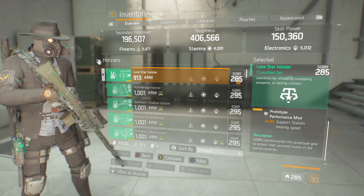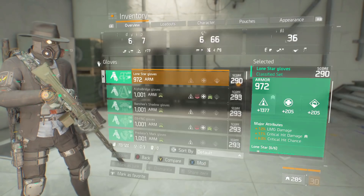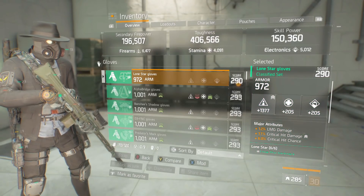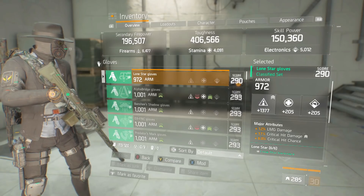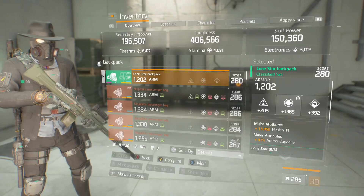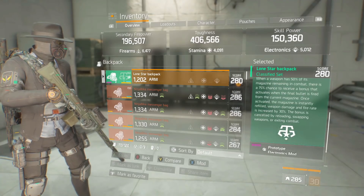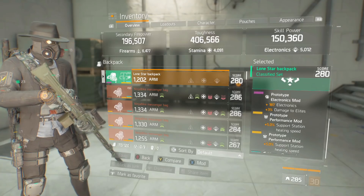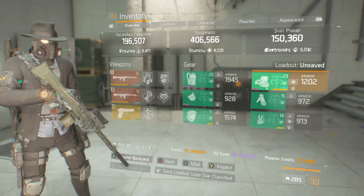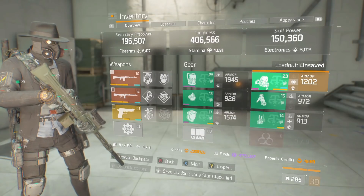The holster has critical chance as the major and support station healing speed as the performance mod. Gloves are rolled into firearms with LMG damage, critical hit damage, and critical hit chance. The backpack is rolled into stamina with health, and the capacity mod is electronics damage to elites, plus support station healing speed times two. There's a lot of ammo on there - you don't necessarily need all of it for PvE.